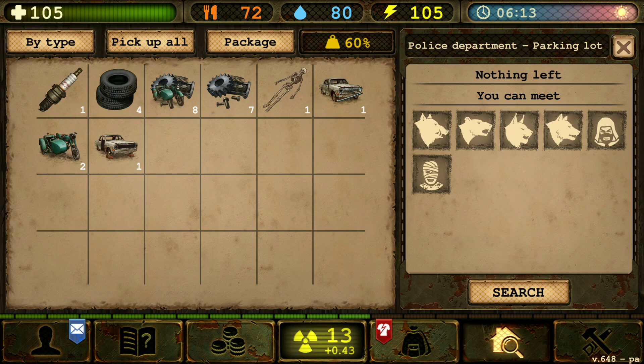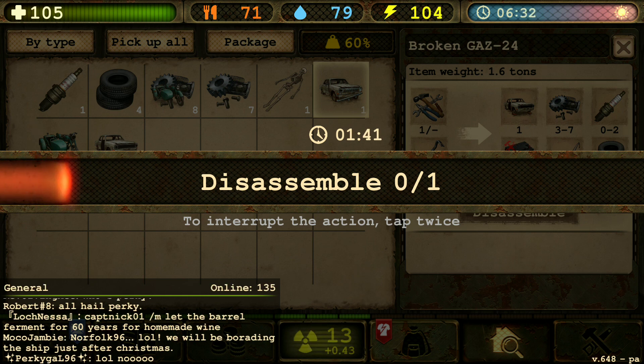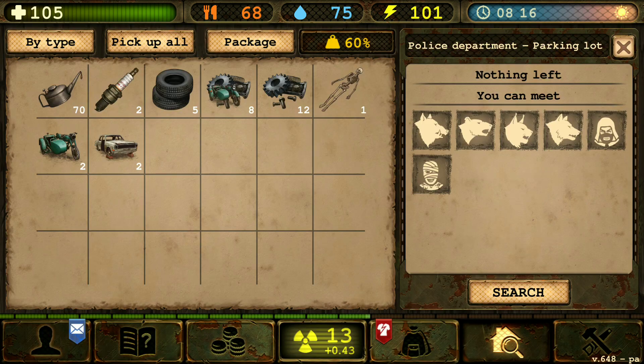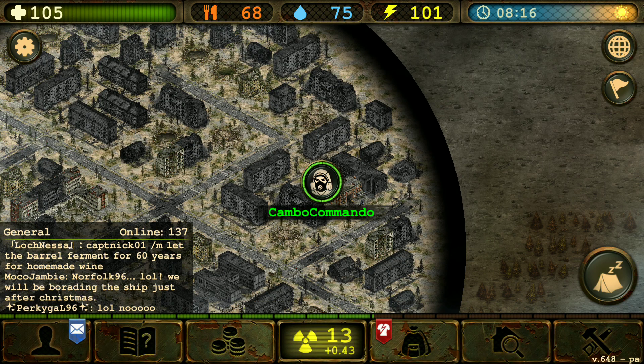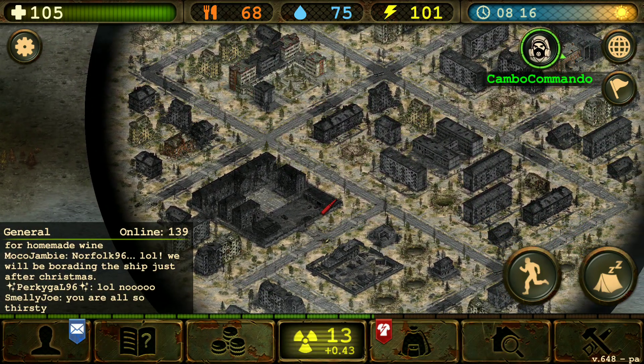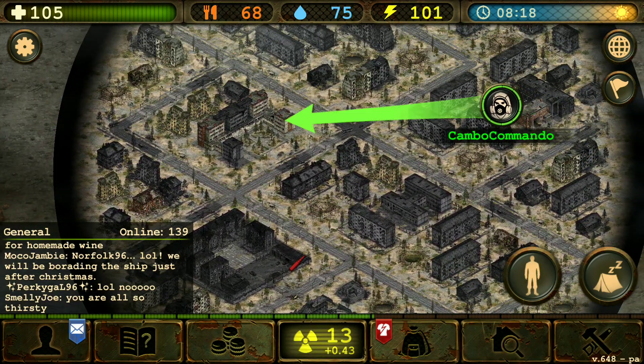That's all I need. Oh, we actually need to disassemble one more car — I totally forgot. Is there anything else we can do here? To the university or hospital.